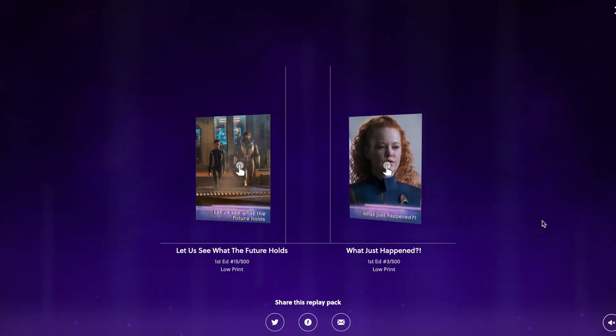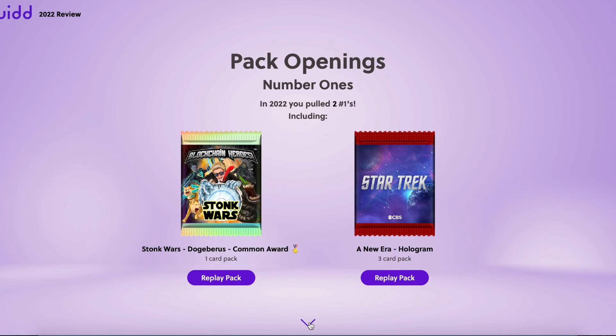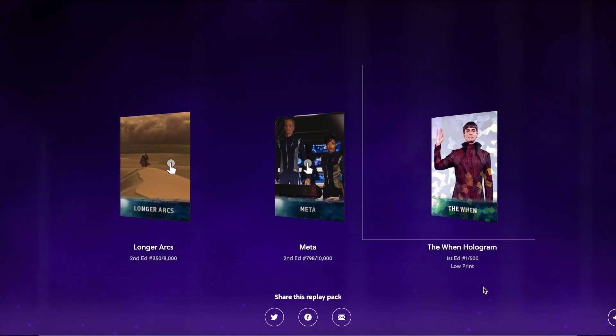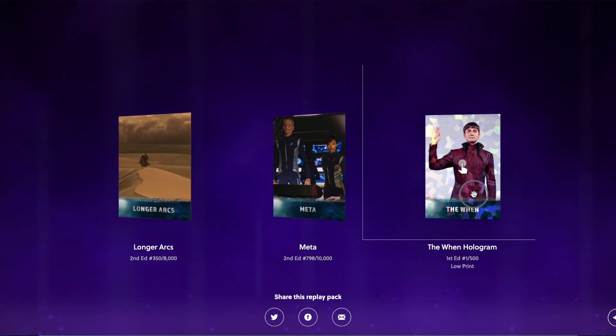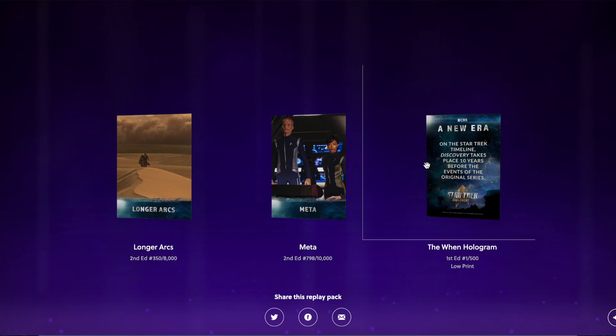Pack openings number ones — it says I pulled two number ones this year. The Stonk Wars Doge Brisk common award was a great one to pull; I do have a full video of pulling that award. Also this New Era Hologram three-card pack — let's replay this one because I don't think I caught it on video before. Yes, definitely a great pack with the Wen Hologram number one of 500. Beautiful card, super stoked to have gotten that one.